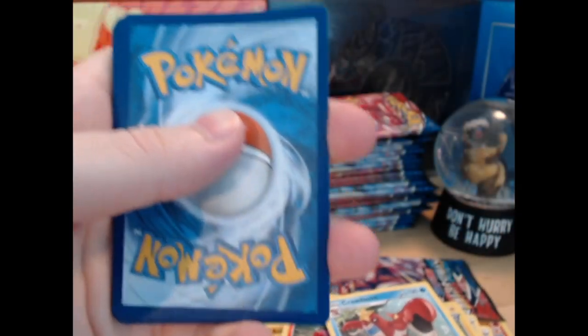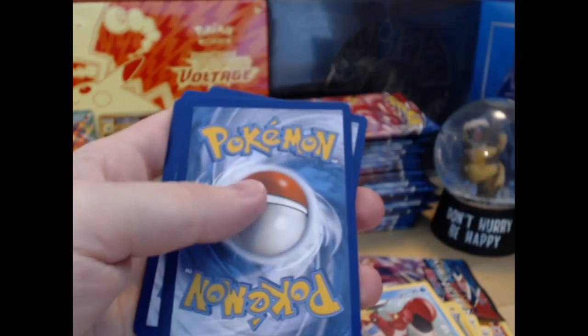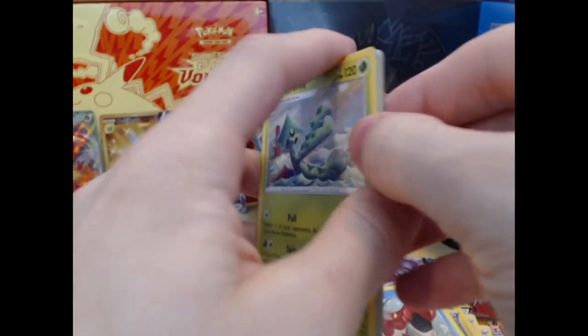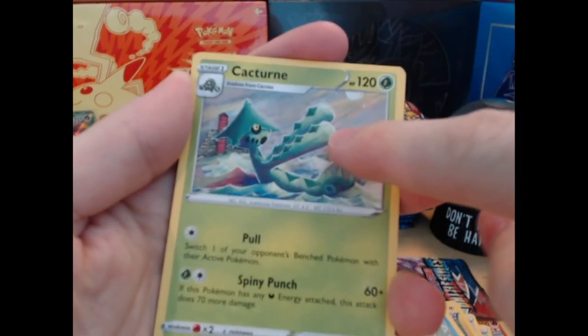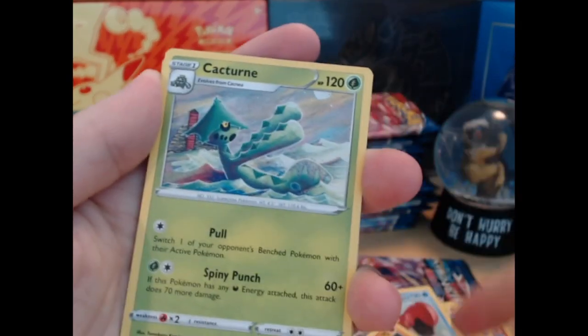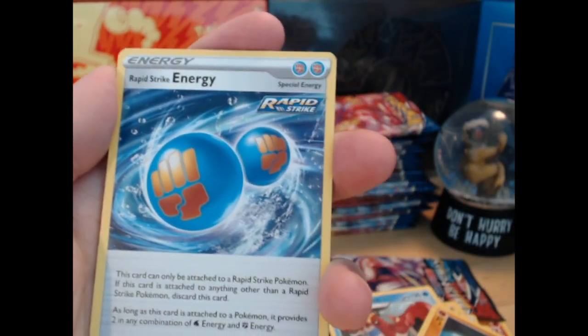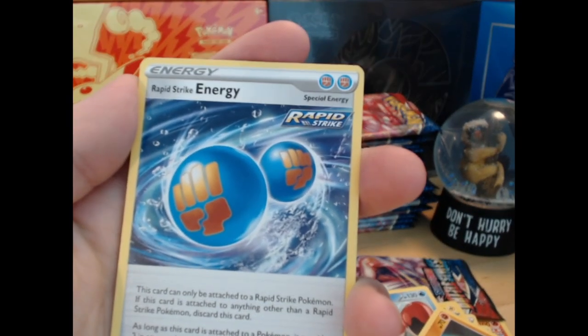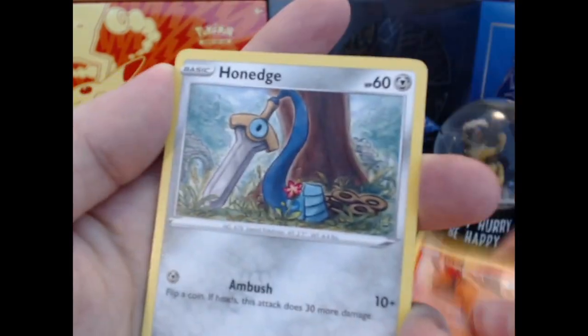There we go! Use the power of the brain — one, two, three, flip over the dude right there. So many of these cards have like that background that just looks holo at first. I don't know, from a distance. There's a second rapid strike energy of the box. Ownage, Electabuzz — first one in the box. Ball toy, first of the box.